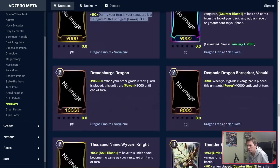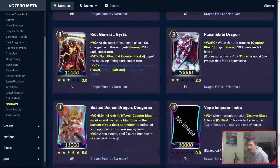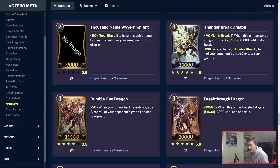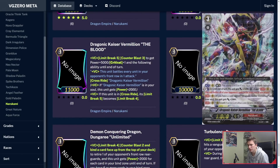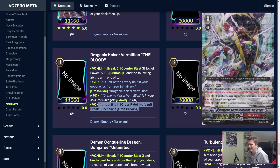Roll with an axe-wielding Exorcist Knight: 12k attacker for Dungaree. When your grade 3 Vanguard is placed, it gets plus 10k — that's pretty good. Wyvern Knight: Soulblast 1 to have this unit's name become the same as your Vanguard until end of turn. Then Vajra Emperor Indra — you use this guy's effect to copy the name of your Vanguard and then you get an extra crit on Indra. Drogonic has Vermillion the Blood — if this unit is in Crossride, his Limit Break 5 becomes Limit Break 4. Limit Break 5: Counterblast 3 to get power plus 5k, crit plus 1, and this unit battles every unit in your opponent's front row in one attack. Exact same ability, except now you can use it on Limit Break 4.